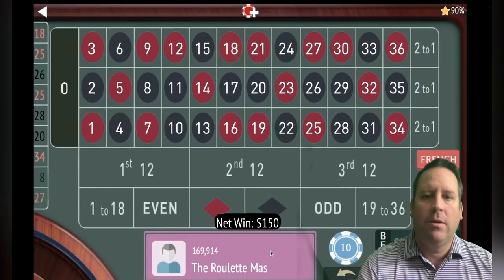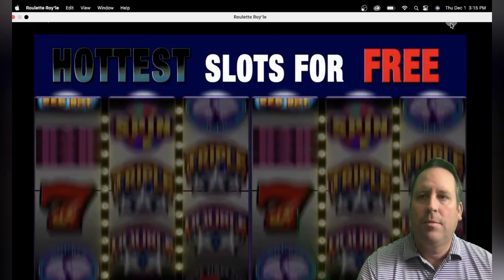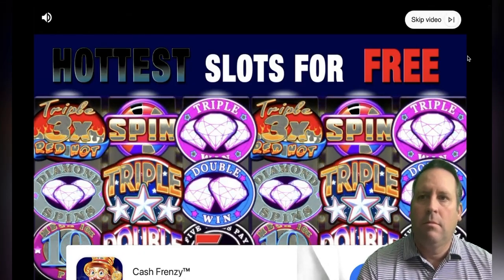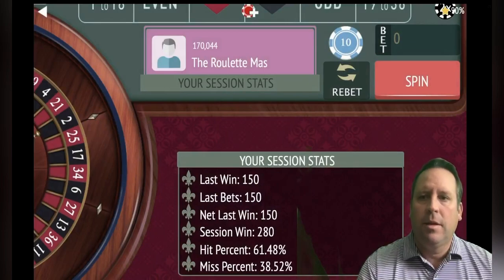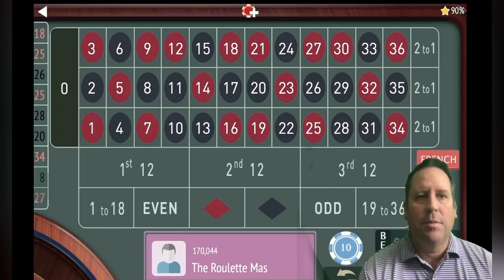All right, and we got it — so I think it's a good time to cash out. We're up 280 dollars. Sorry about that pop-up. We're up 280 dollars — obviously this is a little bit riskier system, but it does pay off quickly.